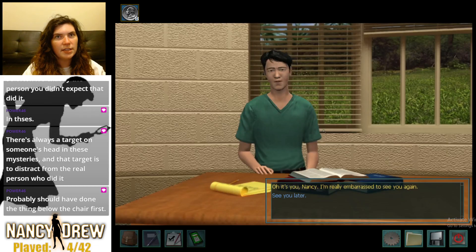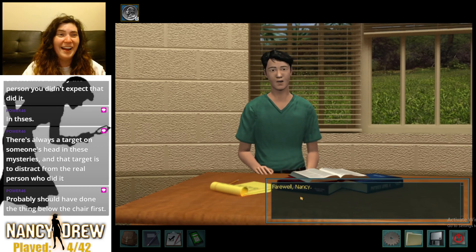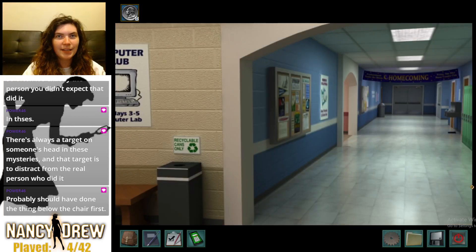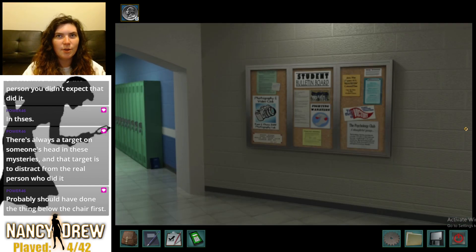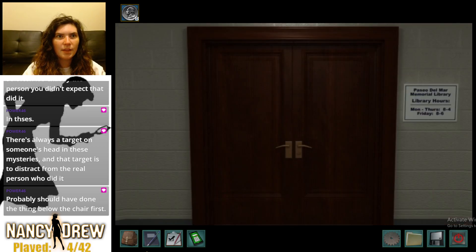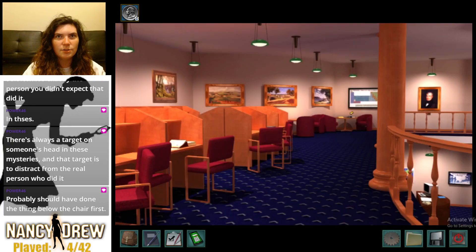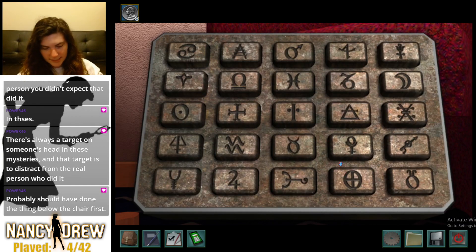We already talked to Hal about his plagiarism — 'I'm really embarrassed to see you again on account of the plagiarism.' You should be embarrassed — plagiarism's embarrassing, don't do it. I guess I could go talk to the Hulk and accuse him of taking steroids. But okay — this is the periodic table of elements puzzle.